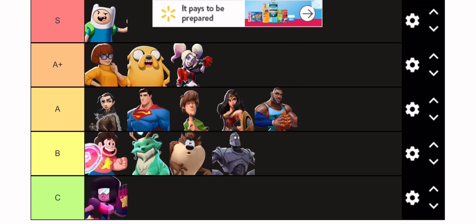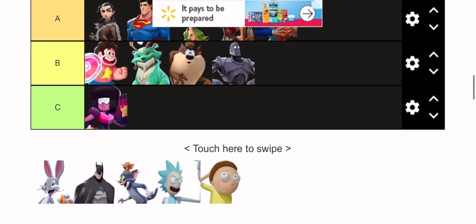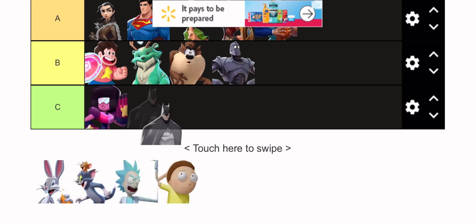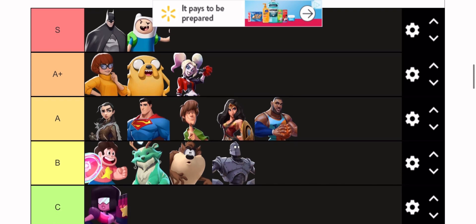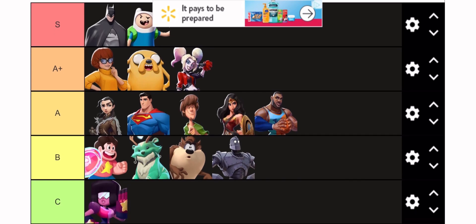Finn — nerf this character to the ground, seriously. Finn wouldn't even be that bad if his hitboxes weren't obnoxiously out of whack. His hitbox on his up special with the backpack is broken, his down air is broken, his grounded normals are all broken — you can run around with them and just hit people like they're anti-airs. Every single ground normal is an anti-air. How is this character not fixed yet? Fix this character before Season 1 starts.